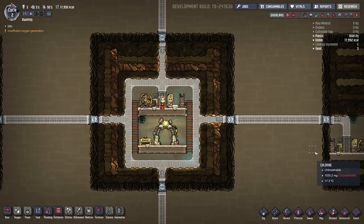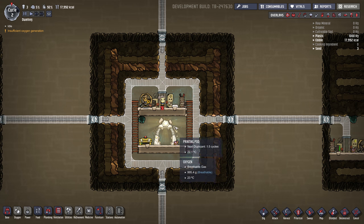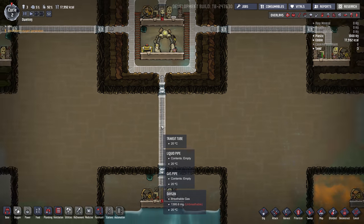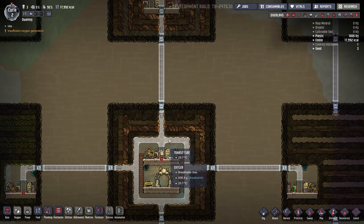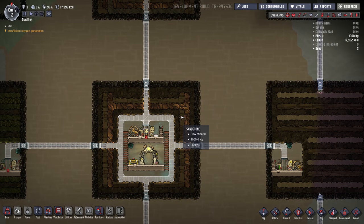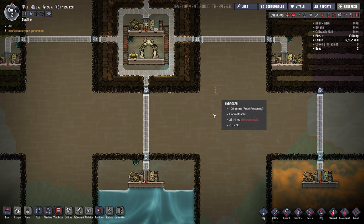Hey gamers, it's Wintermute here from Grind This Game. Back with Oxygen Not Included and I'm restarting the tube challenge. I've already done it once and was successful, but got a lot of comments saying that disassembling the tubes and building ladders between these cubes was kind of cheating. So I thought I'd challenge myself and try it leaving all the tubes intact and not venturing outside.